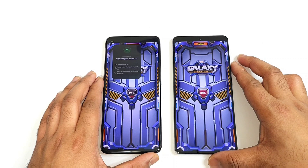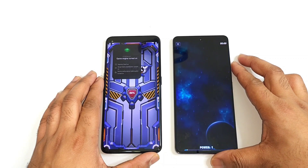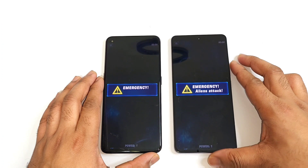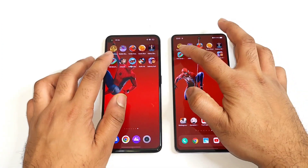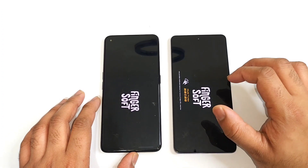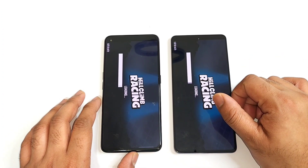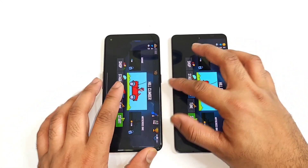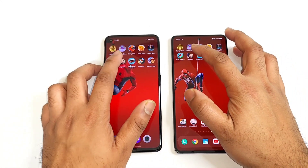This is now the fifth game of testing in this 10 mini-games comparison. Next is the Hill Climb Racing. As you can see, I am trying to click at the same time on both phones, and the first phone to load is the Realme GT NEO 3T — just a little bit of a speed advantage.